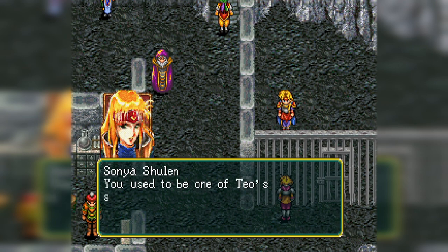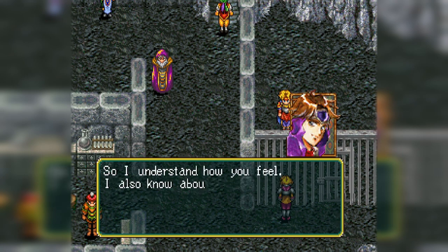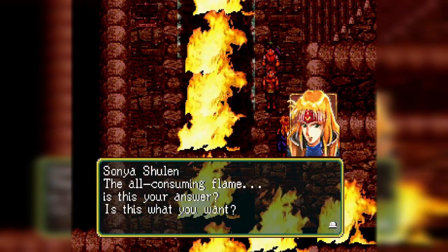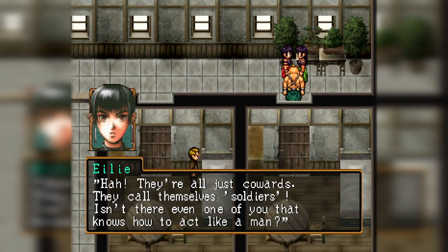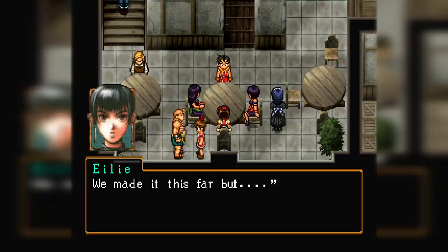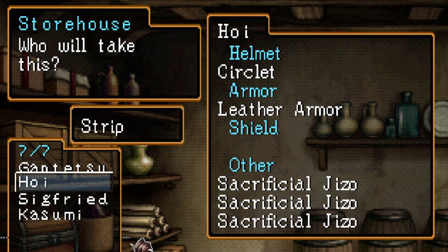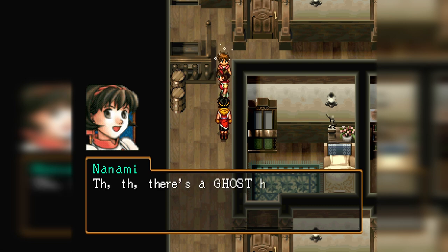Former foes who switch allegiances in Suikoden sometimes do so begrudgingly, but none more so than Imperial General Sonja Shulin, who is captured at the end of the game and convinced by Cleo to see the Liberation Army's stance. Sonja eventually relents, saying: '...I'll join you, but I won't help you fight. I'll stay by your side so I can watch you die.' Holding onto and dealing with anger is yet another topic with which Eiyuden cannot be bothered. Another thing that the game lacks is the passive characterization that made Suikoden II's cast in particular stand out. Little details like Pillica bouncing off of Bolgan's stomach, or the coward Hoi coming equipped with three sacrificial jizos, go a long way in building these characters.